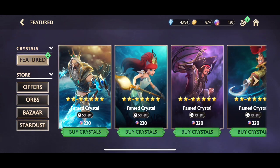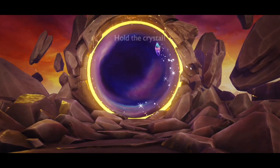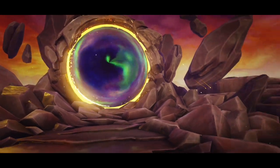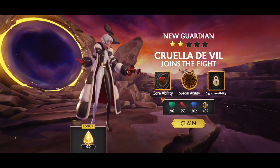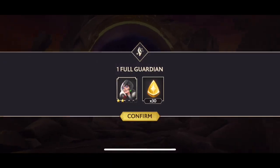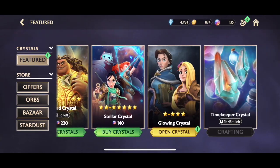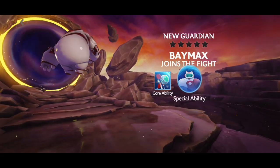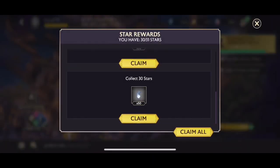Going to the store, we open the stellar crystal hoping for a five-star guardian, but we'll take anything decent. We get ourselves a two-star Cruella — I'm really happy with this. She roots opponents and applies dizzy, so I'll be taking her up over Merida. We also open the glowing crystal and get a one-star Baymax — more guardians, they'll be really useful for towers.